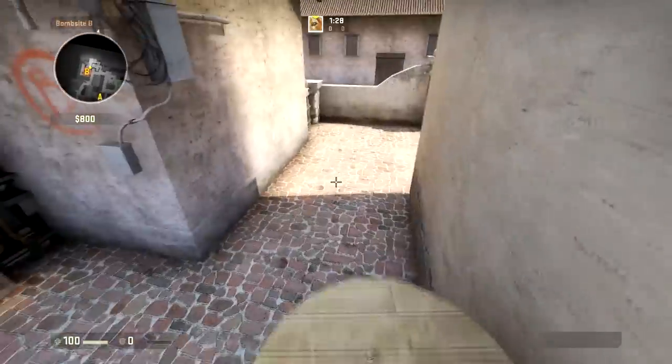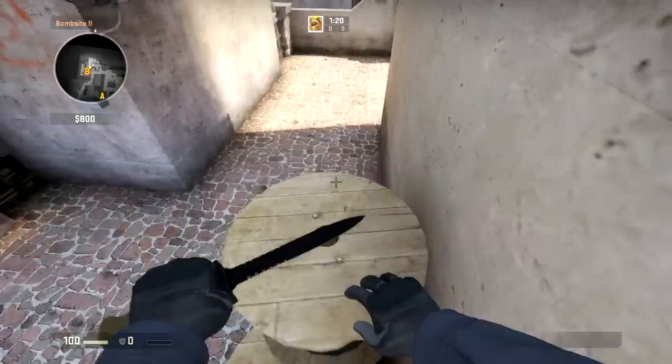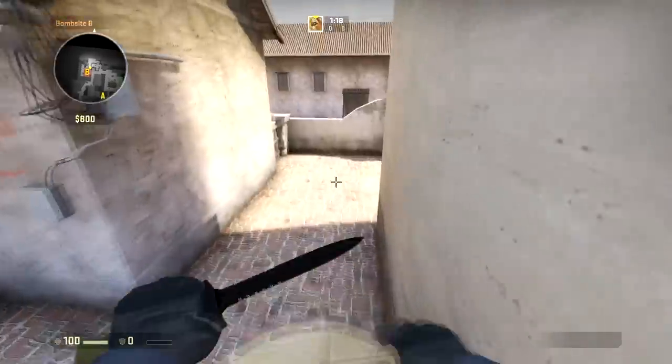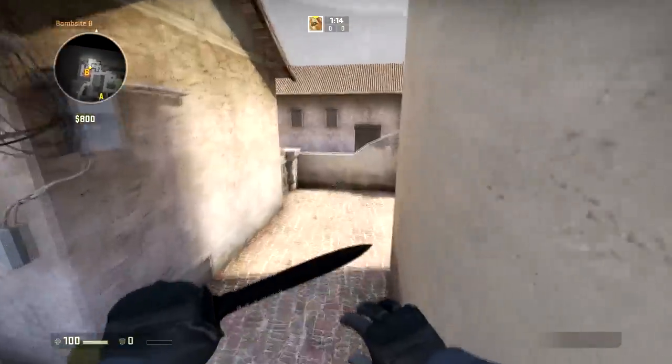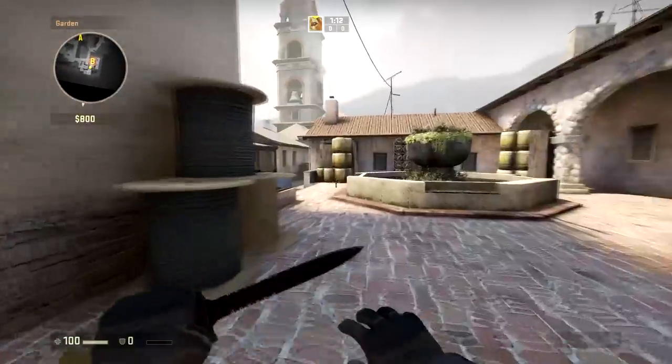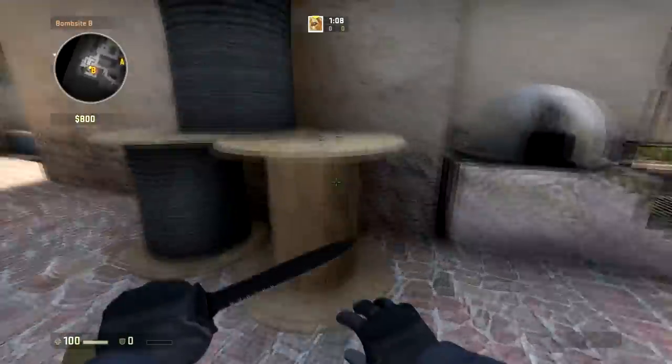That has been annoying me as well. You stand on this coil, jump like that. What I just hit is a skybox. If you jump at the end, towards the end, you will not hit it.